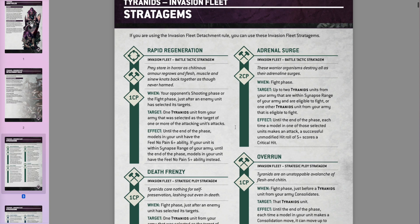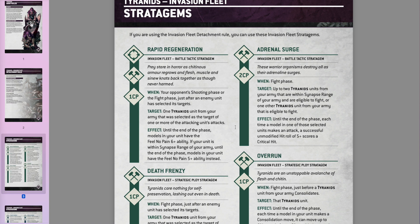Moving on to stratagems. Rapid Regeneration: when one of your units is getting shot at or in combat, you spend 1 CP for a 6-up Feel No Pain, or a 5-up if it's in Synapse range. Very nice — this is handy because Catalyst the psychic power is no longer a thing. It's only for one phase, not an entire battle round, but I think it's going to be one of the most used stratagems. Best used on a very big unit with lots of models, or something very large that your opponent wants to take out.